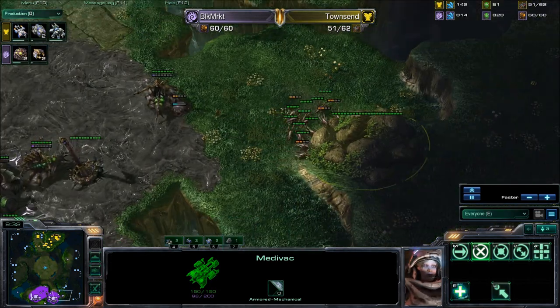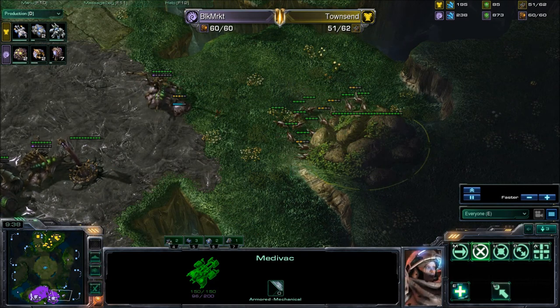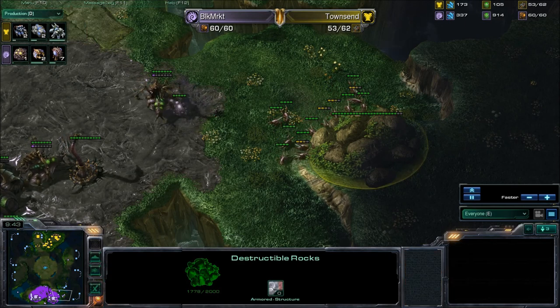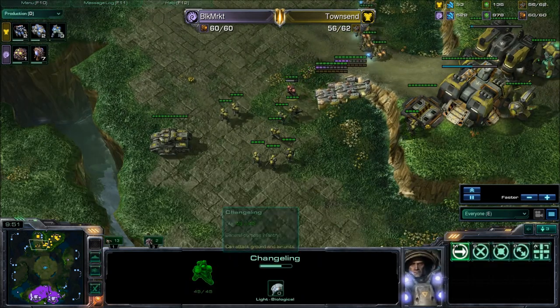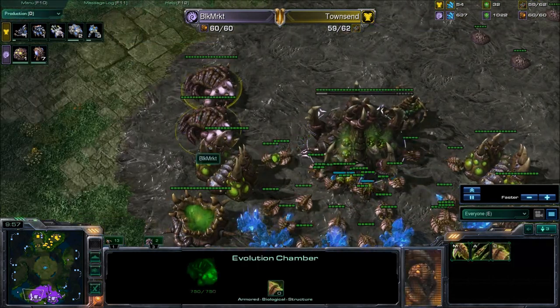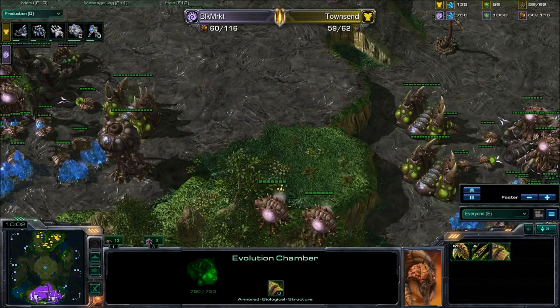Overseer has seen everything it needs to see. Zerglings are attacking — seven Zerglings on that, so it looks like it might be about two minutes before those destructible rocks go down. Changeling watching those Marines — very good work there. What tech have we got? Double Evos, but nothing happening on them. Lots of Overlords coming out, which means lots of units.